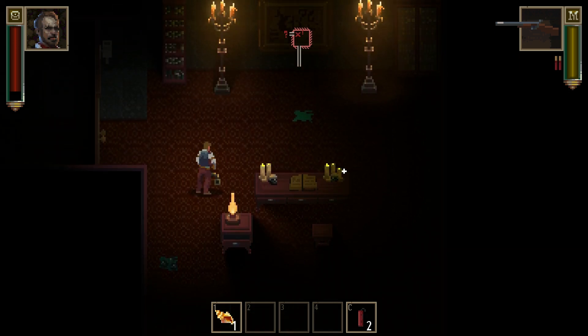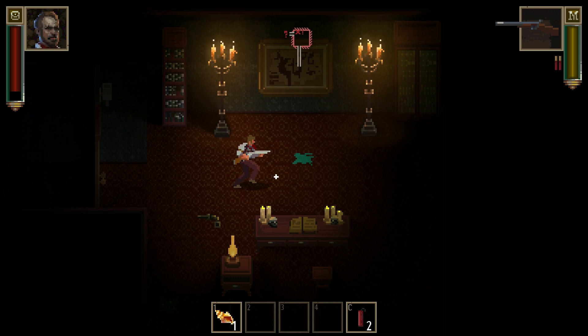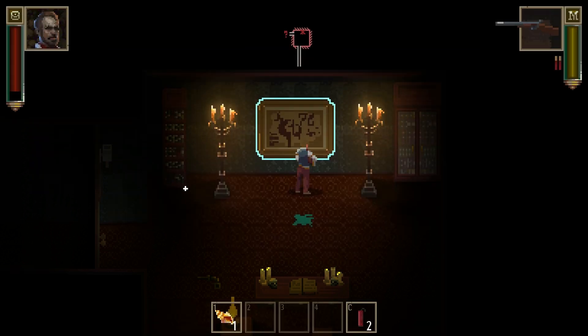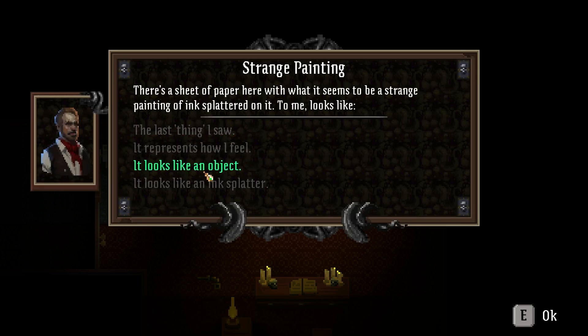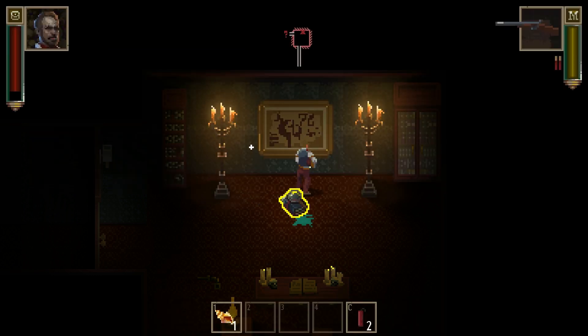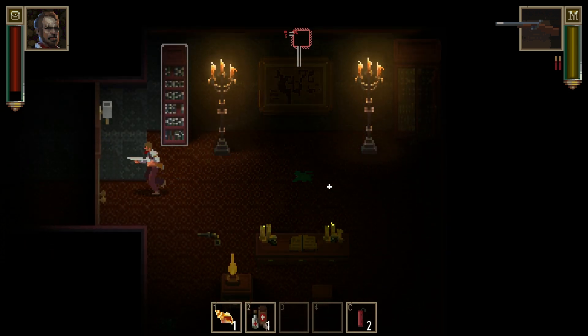History of Ancient Cults — useless if you don't want to study the history of the ancient cults of mankind. Maybe I'll be able to sell it at some point. There's a sheet of paper with what seems to be a strange painting of ink splattered on it. To me it looks like the last thing I saw; represents how I feel. It looks like an ink splatter. It looks normal — so nice to see something normal. First aid kit! That'll be useful.